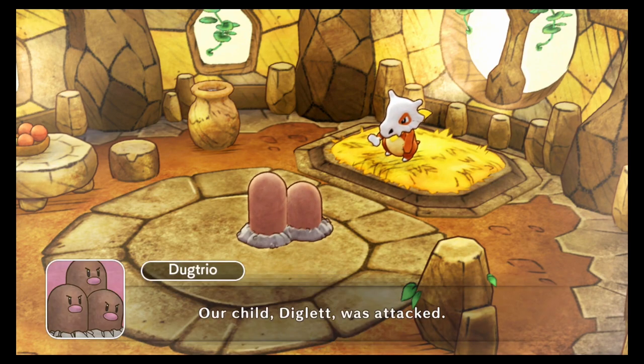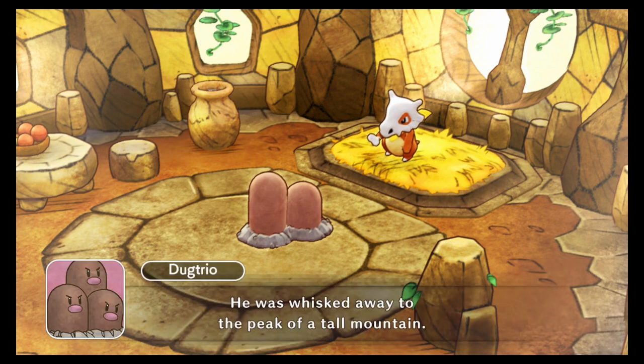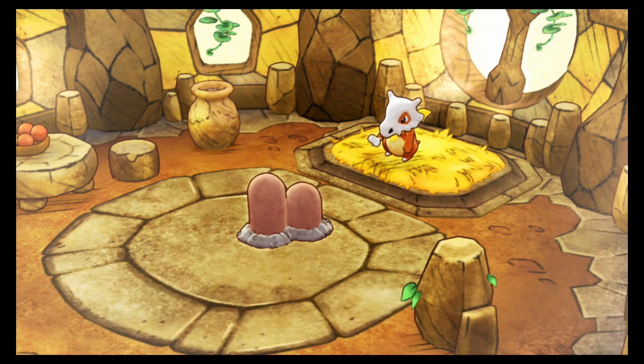Diglett was abducted by a Pokemon named Skarmory - it's a vilely vicious ruffian. Please do be careful. We need your help. Well, can't you guys just learn a Ground-type or Rock-type move? That was sudden - there was no time to even say no. But I am concerned to hear that Diglett has been kidnapped. I'd better go.